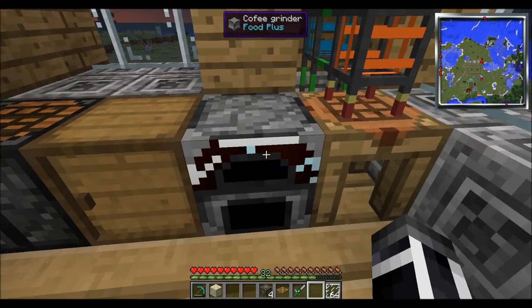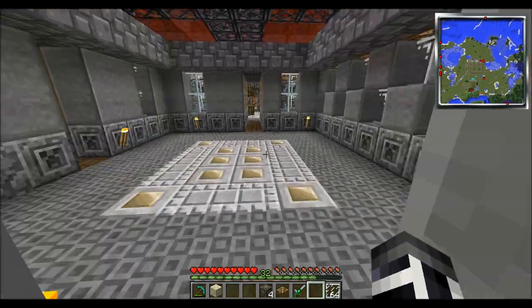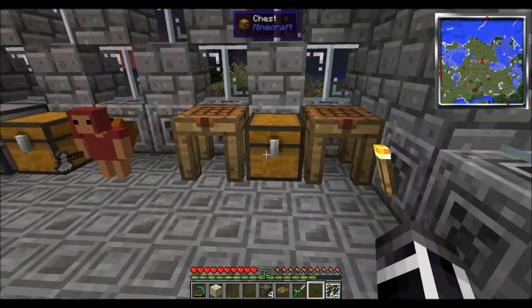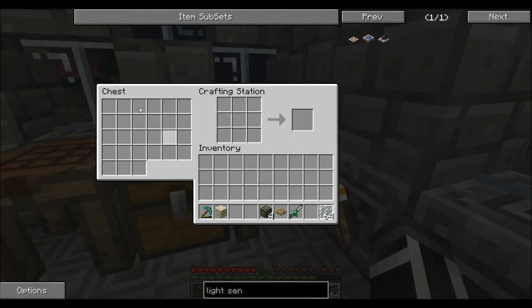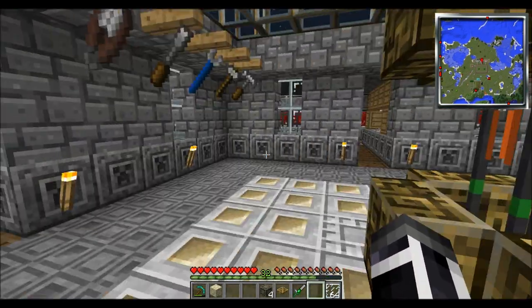And if you want to get crazy, you can put a regular chest beside the Tinker's Construct crafting bench. The chest — this is any chest — connects right to it. That's pretty cool. Let's go down and find out what's going on with those tree saplings.